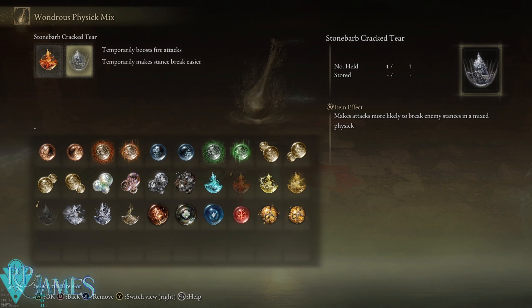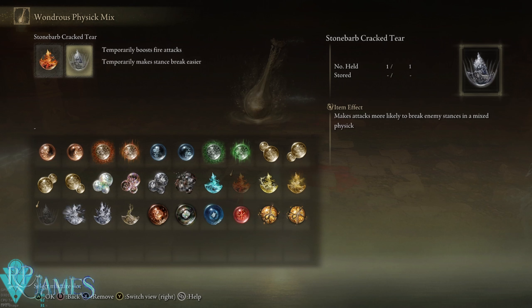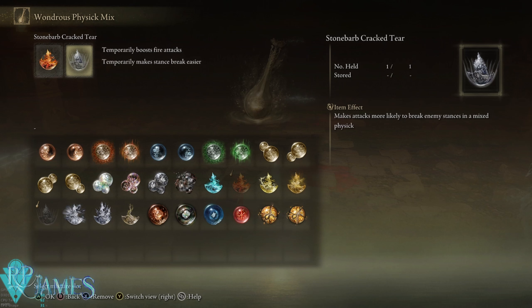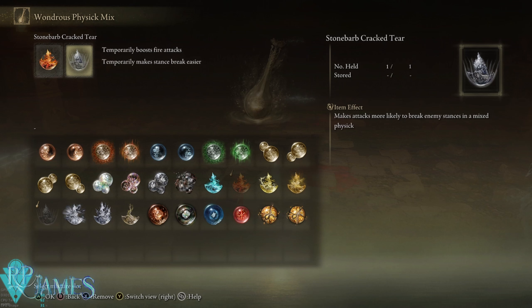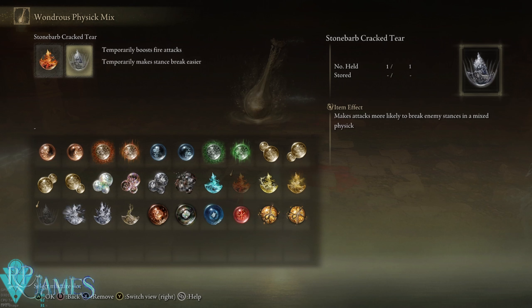Overall this weapon has just everything, and if you pair it up with the Ash of War that we'll be using right here, you will have not only power, stagger potential, and damage — you will also have amazing range that just turns it into a monstrous weapon to have.